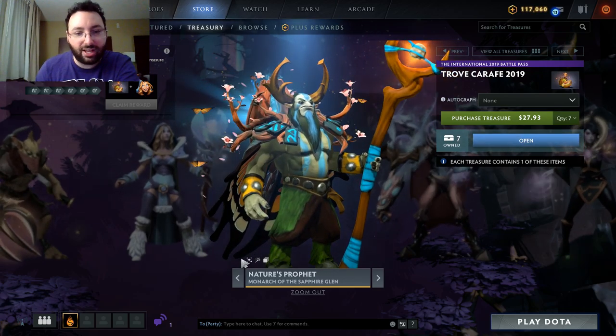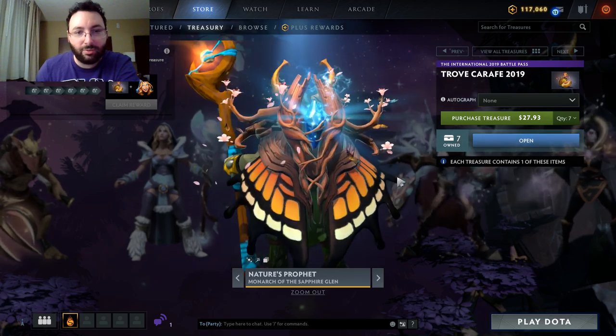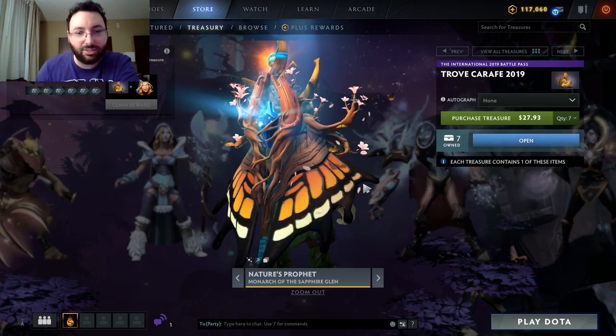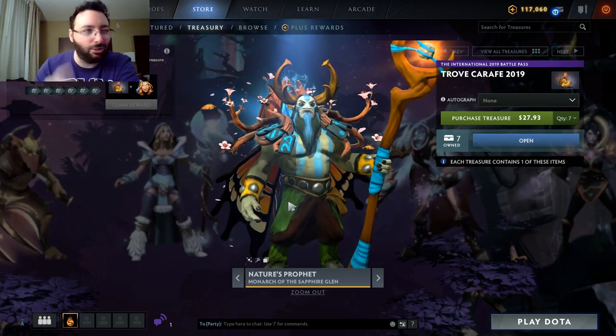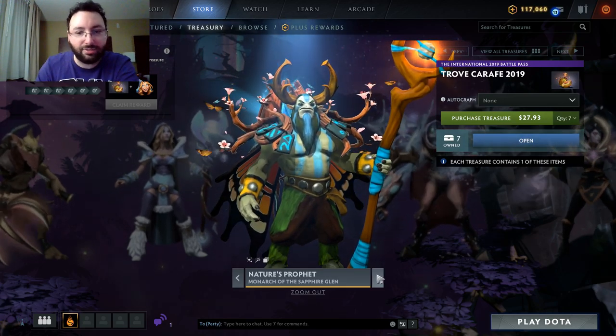Nature's Prophet, Monarch of the Sapphire Glen — ambient effects, custom effects, icon. This is the back piece, of course, and this is for his ultimate. Adds a little crystal animation or a little crystal model to the animation for his ult.